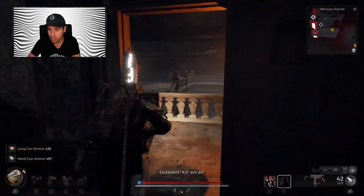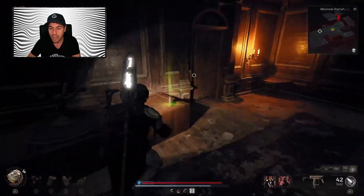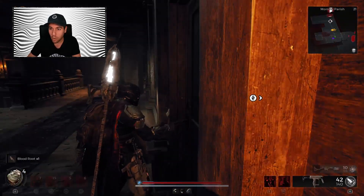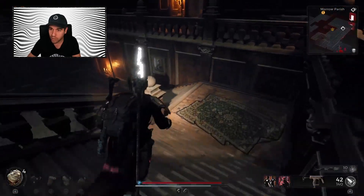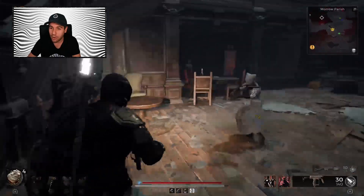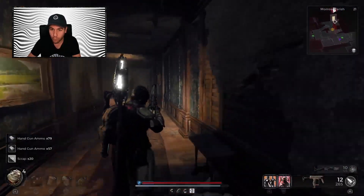There are three possible spots for the Simulacrum here in the Asylum, and they are guaranteed drops. One of the three spots will have the Simulacrum, so you're going to have to check all three. Maybe you get lucky on the first attempt, but I'm going to show you where all three spots are so you know how to do this farm.